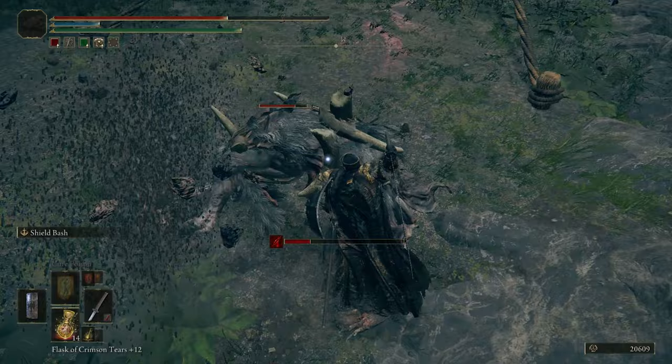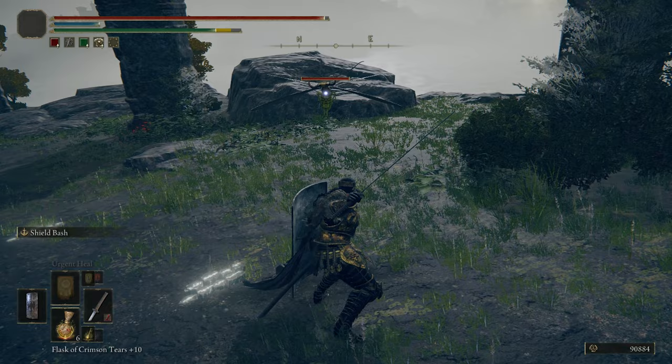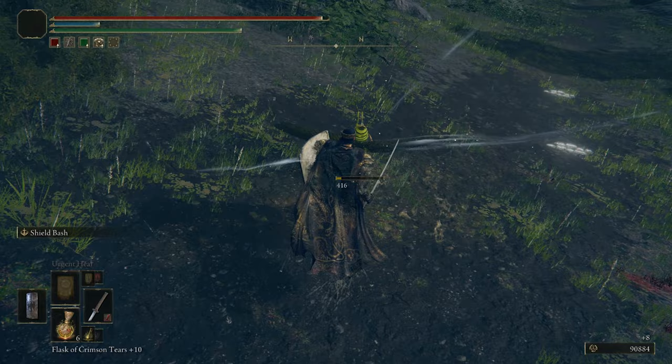Dragonflies are harmless for the most part, but if they notice you swinging your armament at them, they will attack you immediately. This wildlife creature is very squishy and easy to kill, but they are like some annoying mosquitoes — they annoy you and attack when you show aggressive movements.